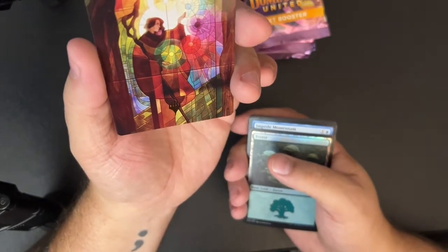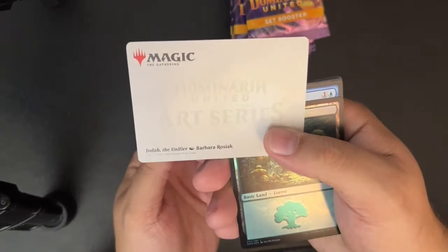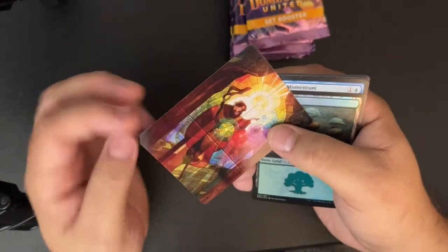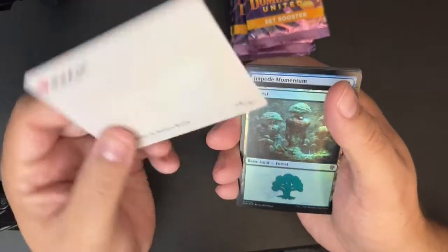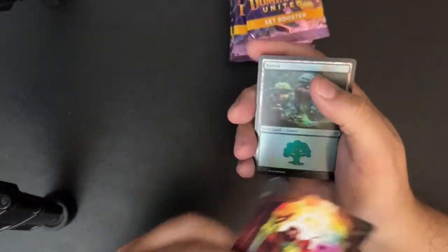This one's got a gold stamp. I don't know what that means — Joda the Unifier. It might mean that the artist Barbara Rose Rosiac didn't want to sign cards, I don't know, but it's pretty.